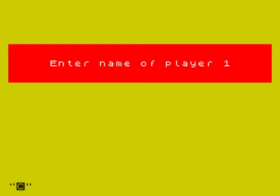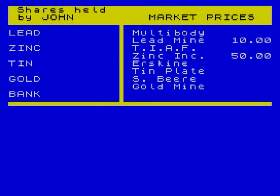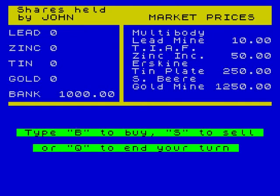So I'm just going to push one and enter the player name. That's my name. That's going to have it on easy. So here we are. These are the commodities you can buy: lead, zinc, tin, or gold. Obviously costing different amounts and prices going up — lead's ten pounds, where you've got gold at one thousand two hundred and fifty pounds. And in the bank we've got a grand, so that's what we start off with.